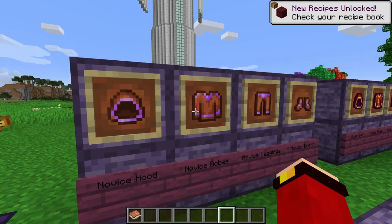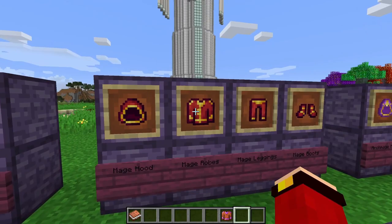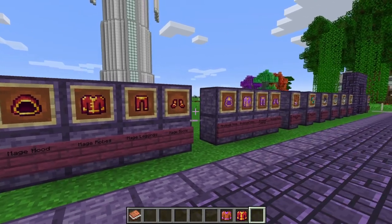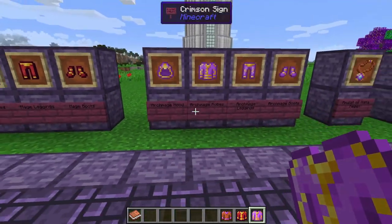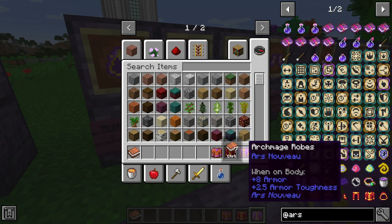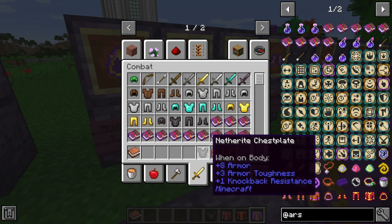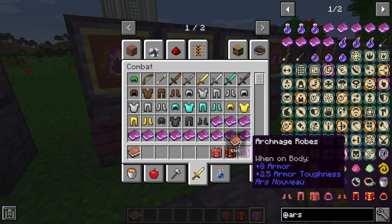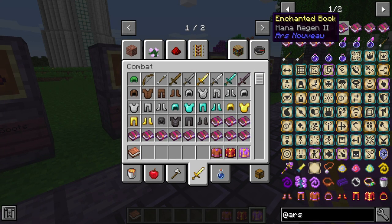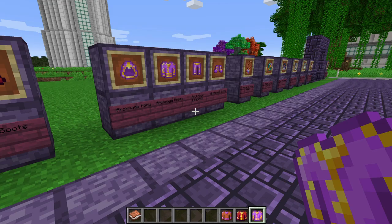Now for the armor. The Novice Robes provide five armor. The Mage Robes provide six armor and look pretty awesome. The Archmage Robes provide eight armor and 2.5 armor toughness — putting them near diamond-level protection. You can also enchant them with Mana Regeneration and Mana Boost enchantments to further enhance their effectiveness.